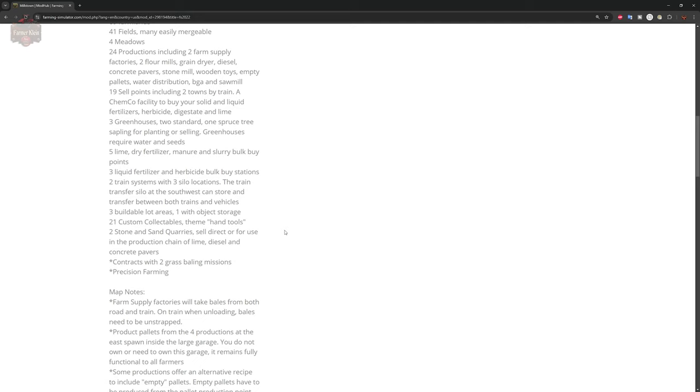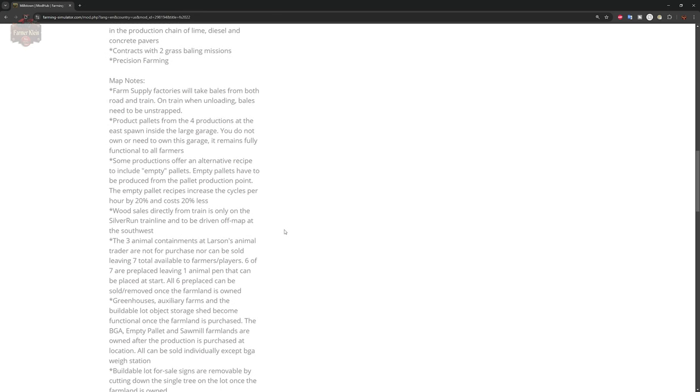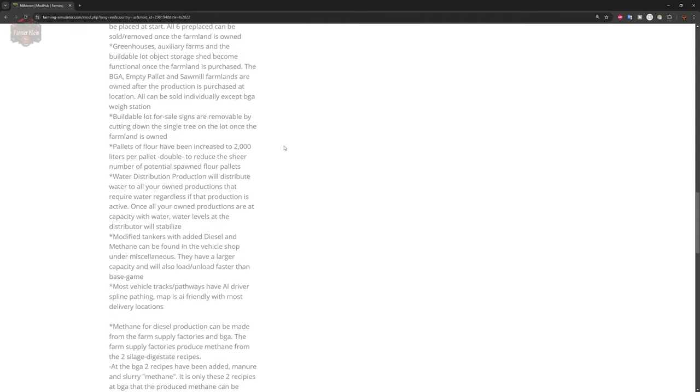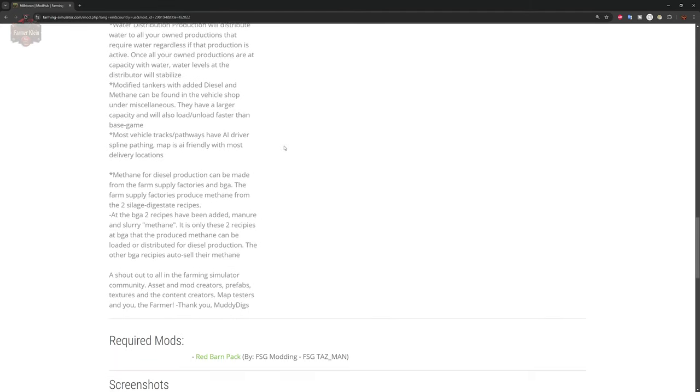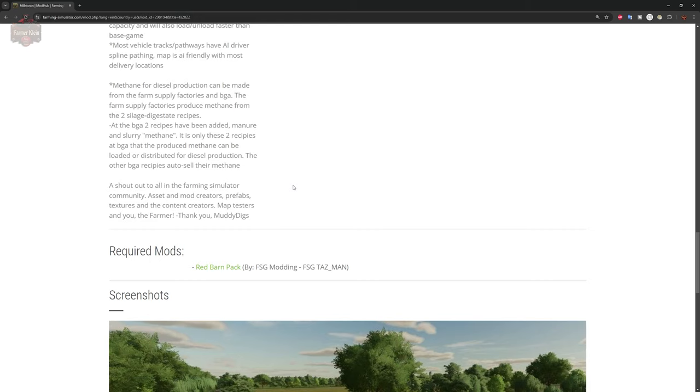Three buildable lot areas — one with object storage — and 21 custom collectibles. These collectibles are dang hard to find because they blend in so well. If you find something that you could hold in your hand and it looks like it's just deco, it may very well be a collectible, so try it out. Two stone and sand quarries, two sell directly for your use in production. Contracts with two grass bailing missions. This map is ready for precision farming, and there are a ton of map notes. Do read through these notes because they will help you out in the end.